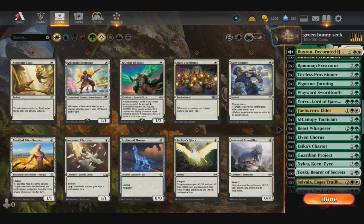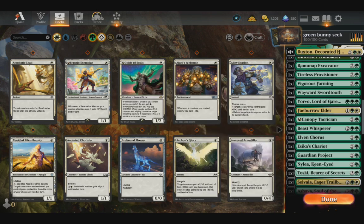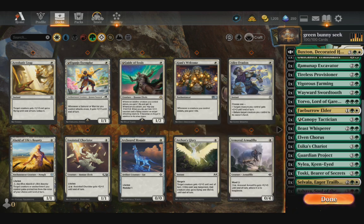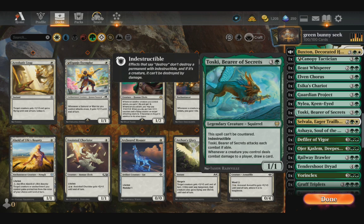We do have other things to get tokens in here. Guardian Project gives us more card draw. Nyla Kenai is basically card sorting and card draw, and an indestructible 5/6 once you've got the right amount of green creatures on the battlefield.